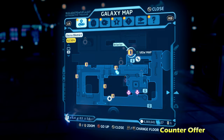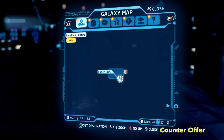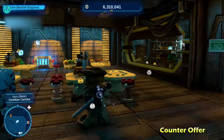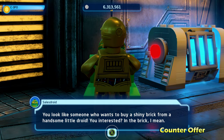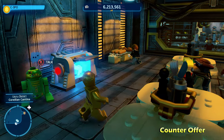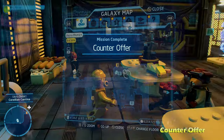Next up, we're going to be doing Counteroffer. We're going inside another one of these buildings — there seems to be one kyber brick per building here. Once we get inside, all we have to do is talk to the nearby astromech droid with a character that can understand him, like C-3PO. You will have to pay the astromech droid 100,000 studs, so make sure you've got some money on you. That will unlock the kyber brick for Counteroffer.